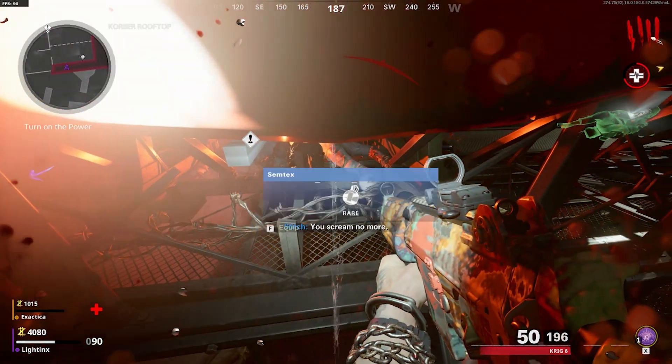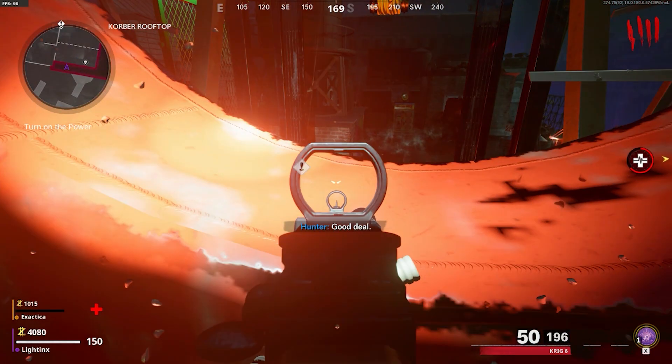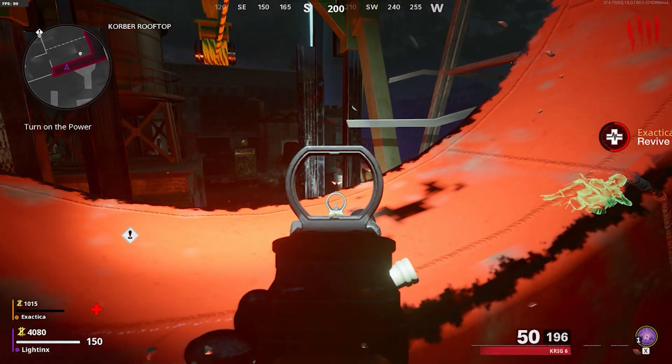Now in this glitch spot, all zombies will pile up right in front of you. As you guys can see, zombies will be able to hit you if they come too close, but that shouldn't be too much of a worry as they won't hit you for too much.